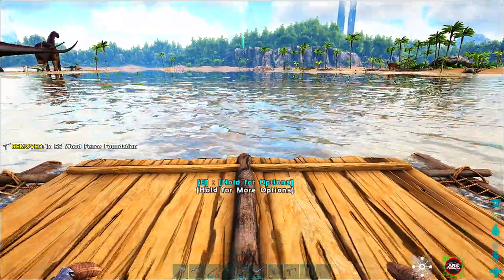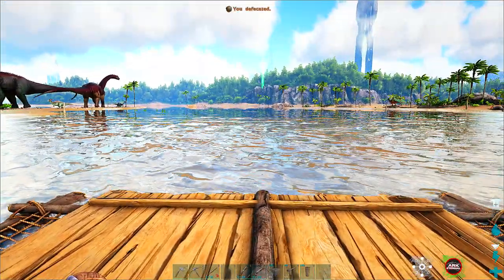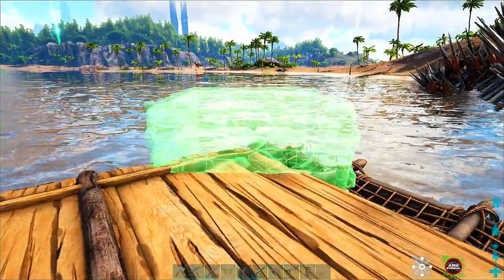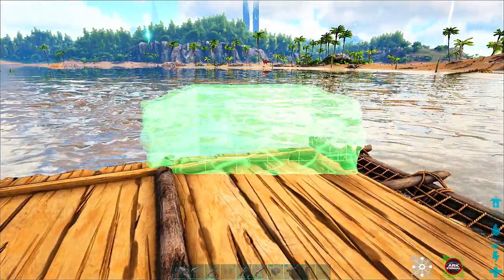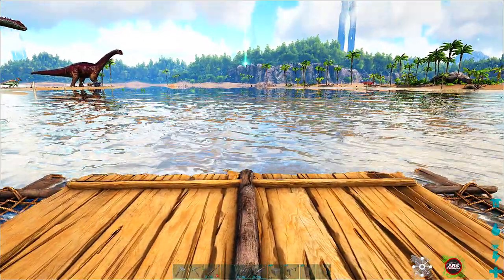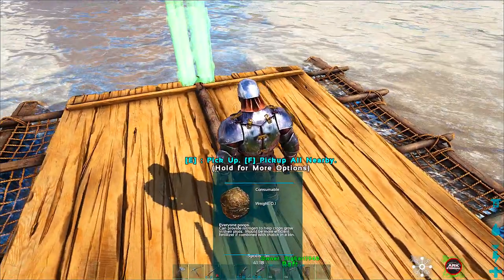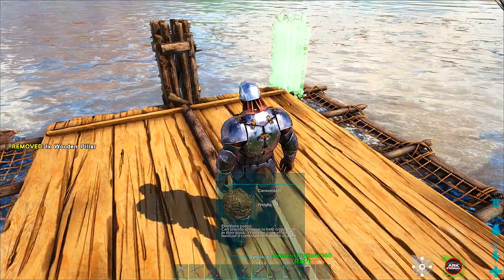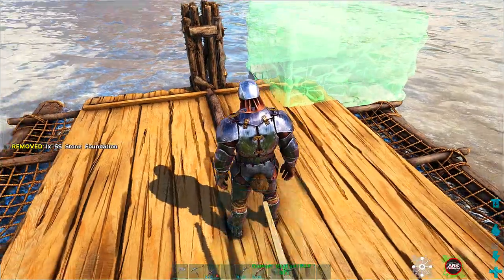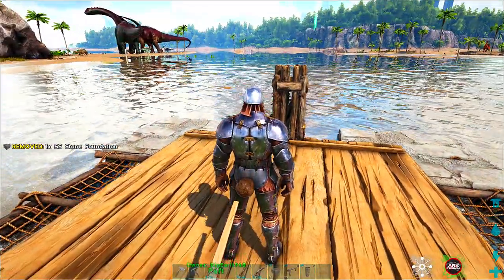So you see that — boom. Now what we're going to do is take one of these foundations, number 7 on my keyboard. We're going to hit number 9 on the keyboard. Put that right there, and we're going to go number 7 — lower the foundations. Y'all see that?